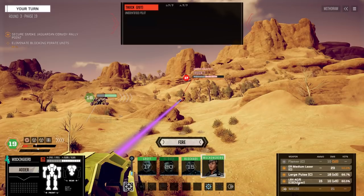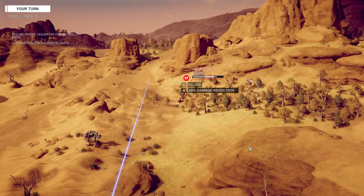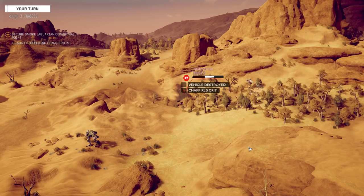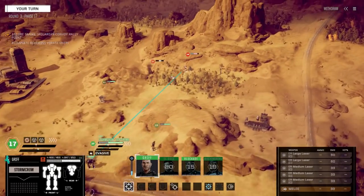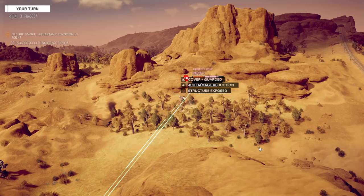Let's worry about that Raven afterwards. Still running really, really hot here. Structure exposed — nice. That was a chaff truck. Pretty lousy chances to hit; we'll leave one large off but fire the rest. Wow, look at the difference in heat — just one large. At least the large hit.